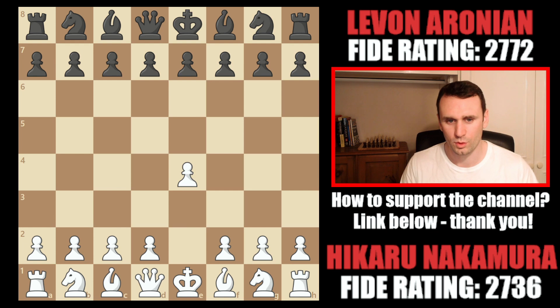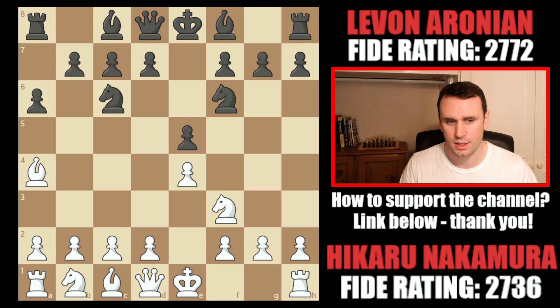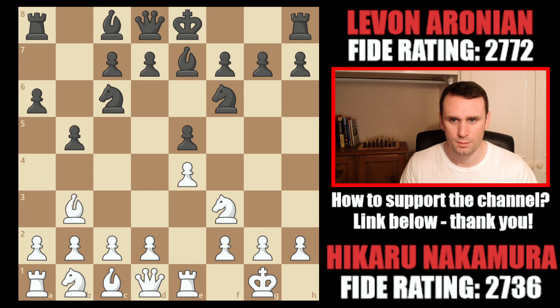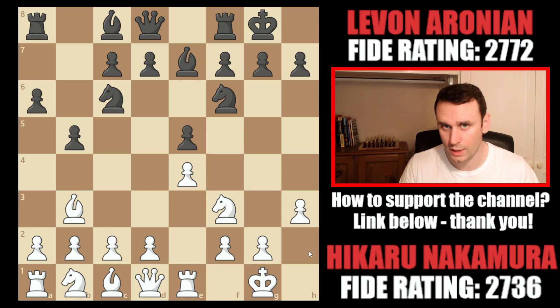We had e4 on the board from Hikaru, and he goes in for this standard Ruy Lopez position, which we get after these opening moves. Aronian invites Hikaru to go down the Marshall line if he wishes to. We had these standard moves, bishop to b3, castles, and now if Hikaru had gone pawn to c3, he invites d5, the Marshall attack. Instead, he went pawn to h3, one of the so-called anti-Marshall moves. We saw a lot of this in the Carlsen-Nepomniachtchi World Championship match last year.